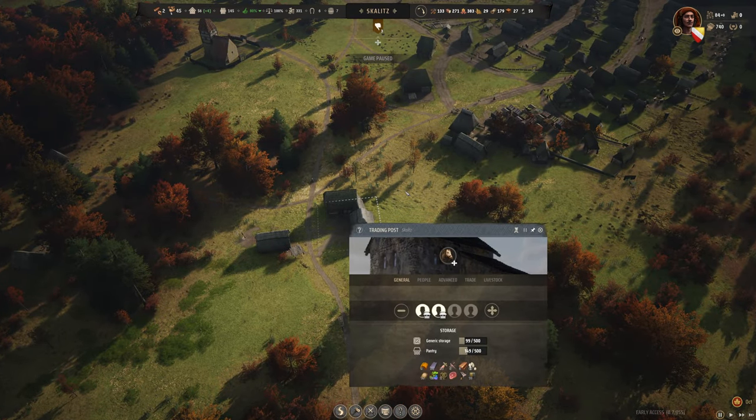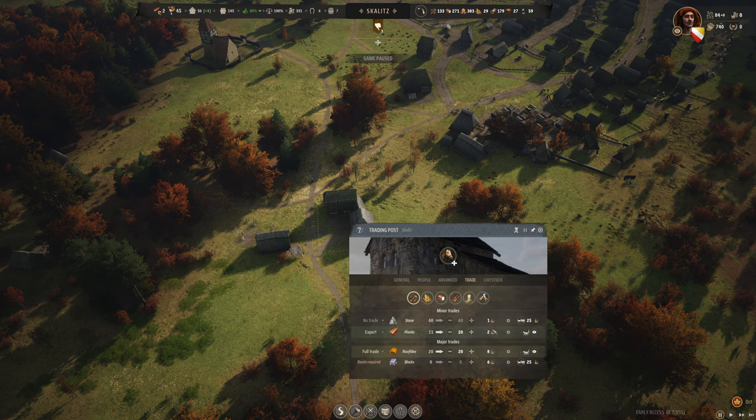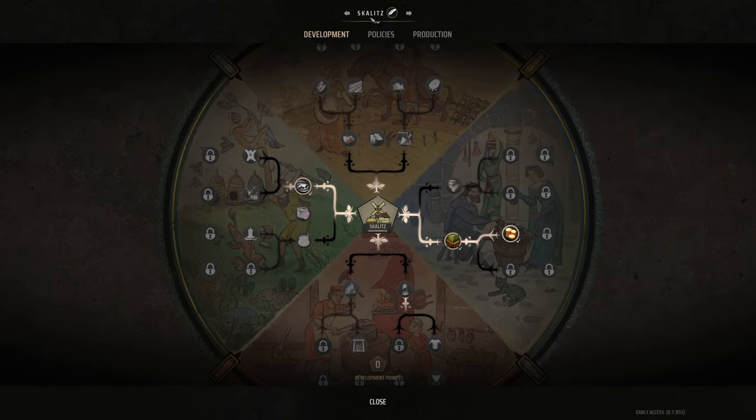Tip three is about setting up dedicated trades as soon as possible. Trade is very important, and you want dedicated merchants on every trade route instead of relying on families. For development, the first two points should go into trade logistics and better deals. Trade logistics will limit the cost to 25 gold.